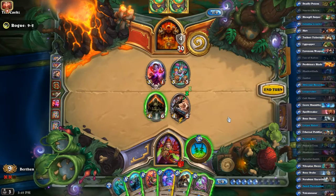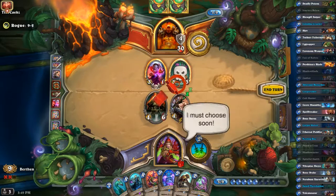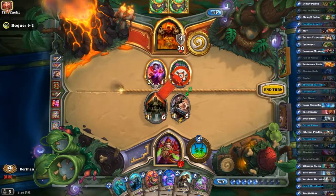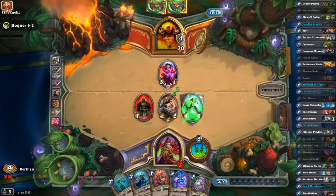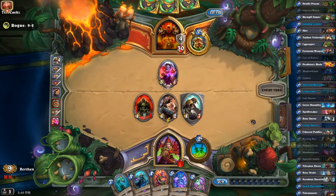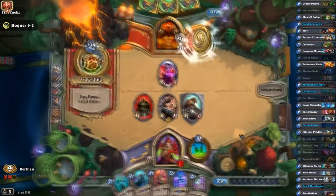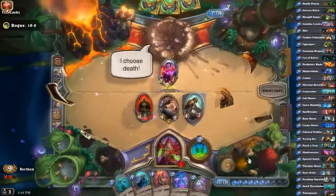We don't necessarily need taunt, although this is going to do two damage right away and then I'll be at ten health — so we kind of need taunt in case of charge or weapons. The obvious choice here is to hit the one with more health. I'll get that taunt down. I don't have Psychotron anymore so from this point on I need to maintain the board lead; otherwise if he gets it back I will lose since I'm pretty low and have no taunts anymore. There we go — ten wins!